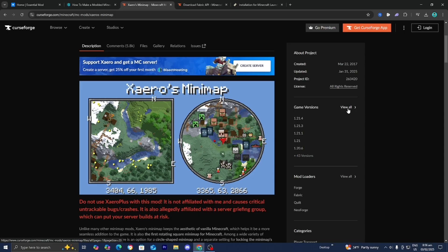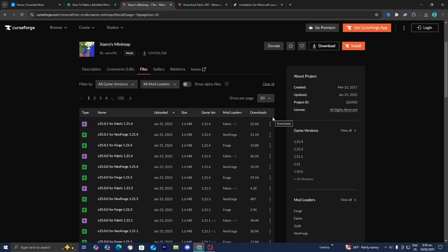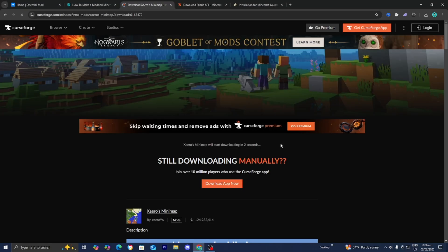Go to the right menu and select where it says 'view all' next to game version, then press on view all. From here, make sure you download the correct file for both the mod loader and the game version. We are working with fabric and Minecraft 1.21.4, so make sure where it says mod loader that your mod loader is compatible. Here it says fabric and the game version is correct. If you're downloading an older version, you may need to scroll down. Once you find your version, press on the three dots and select download file.